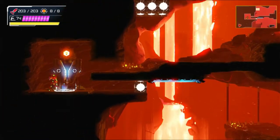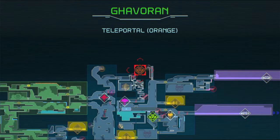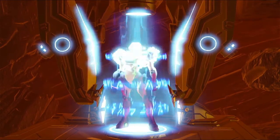Let's check out this teleporter — goes to Gavoran, which I've got everything in already. I might see what that is. There's nothing to collect there, but it's certainly a thing. A way to get from Kataris to Gavoran and back would be really helpful — just to skip like maybe one or two areas, possibly even three, depending on which way I go.